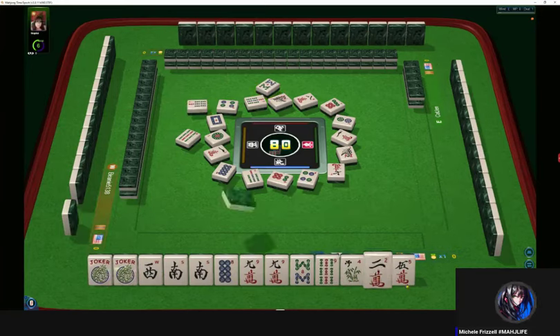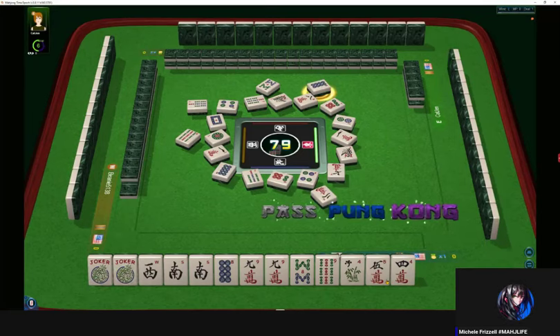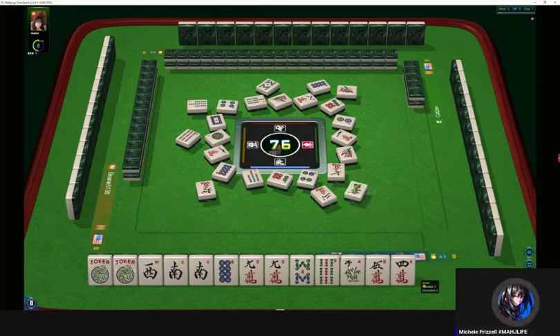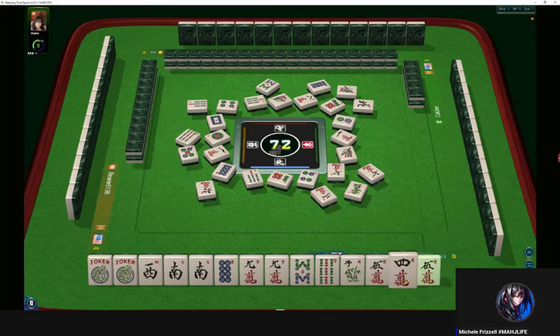There was a little hesitation there. Two characters. Eight dots — we don't need those, we're staying concealed. So we had hesitations on both of the eights. Let's not hold dragons. Green dragon. Somebody could be doing like numbers with eights, or maybe seven-eight or eight-nine. There are a lot of sevens out though, so probably not seven-eight. North wind — maybe like numbers with eights, but those options are dwindling.